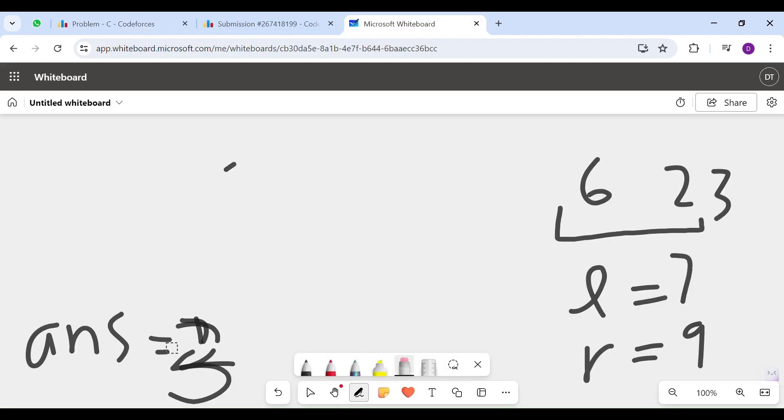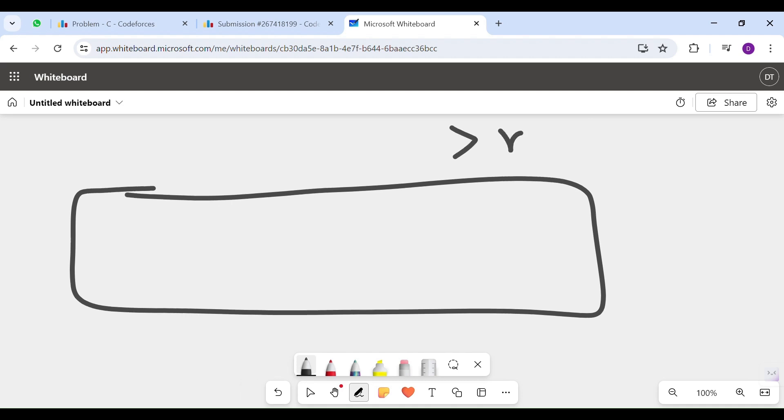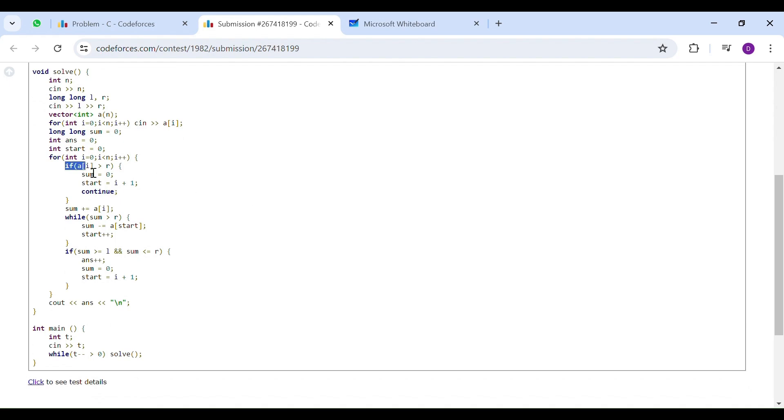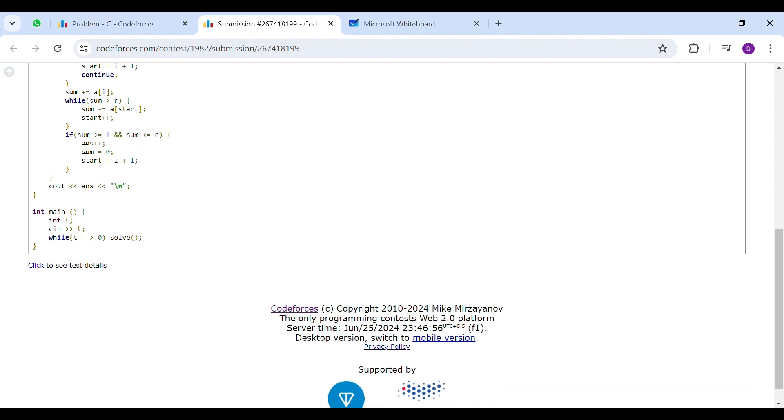So basically, you have one thing to remember: when your sum exceeds R, you try incrementing your start pointer and check the sum again to see if it's now less than or equal to R. For implementation: if a single element is more than R, set sum to 0 and discard the entire sequence — the next sequence starts from i+1. Otherwise, add the element. While the sum is more than R, remove the start element and increment the start pointer. Then, if the sum is between L and R, increment your answer, remove the sequence, and start the next sequence. Finally, print the answer.